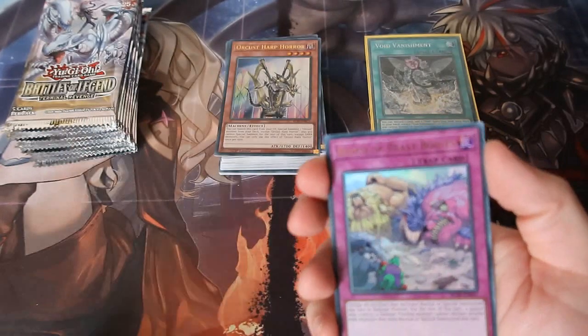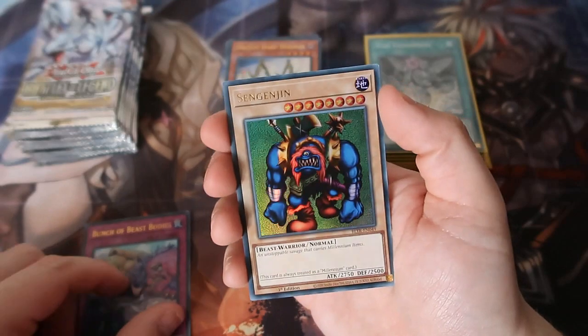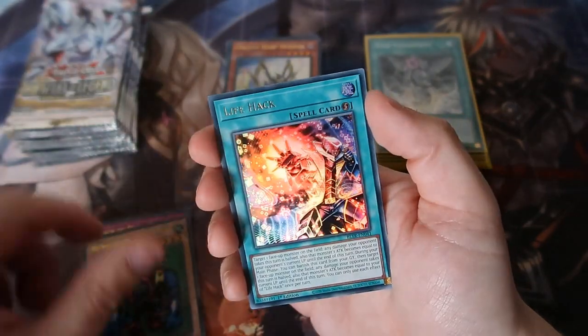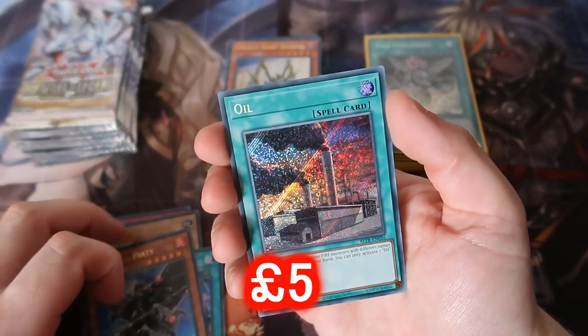Let's hope we get something good. We got the vanilla card again for the Millenniums — Life Hack, Infinoids, and Oil. What is this?